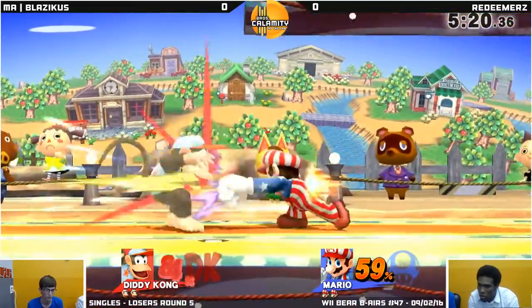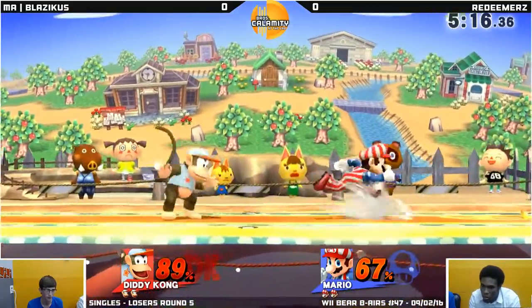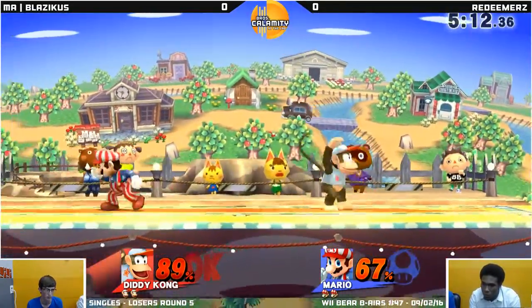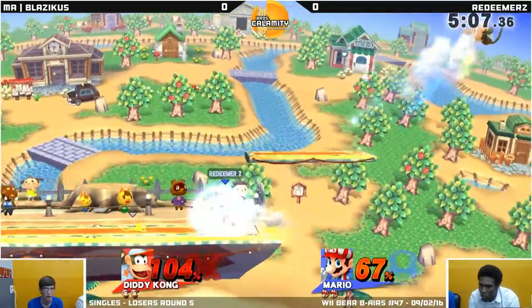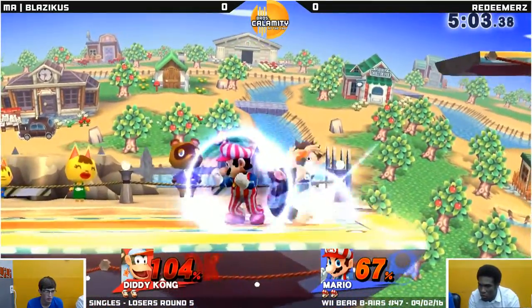When I was playing Blazicus, I didn't notice he likes to pressure on the edge with down throw a lot — it doesn't usually work. Yeah, it's weird. Normally you see banana setups with a lot of Diddys, but Blazicus did have a lot of banana setups. What else does he do?